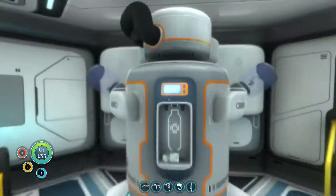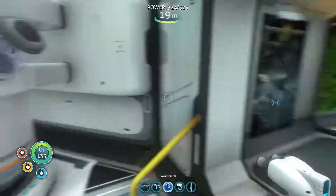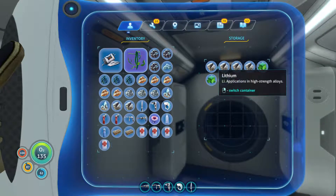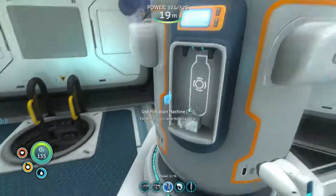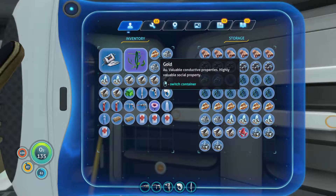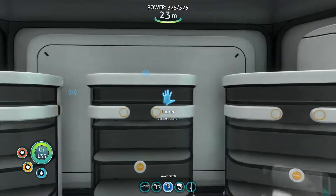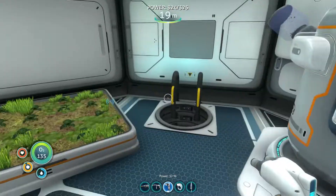The water filtration machine is going to make water for us — we'll check it every once in a while and get salt and water from it. We can use salt for curing food so it lasts longer, and of course we drink the water. We don't have to worry about hunting bladderfish anymore — we just have water being farmed in our base. Eventually it'll make more water than we'd ever need, and I'll store extra water in that same room.